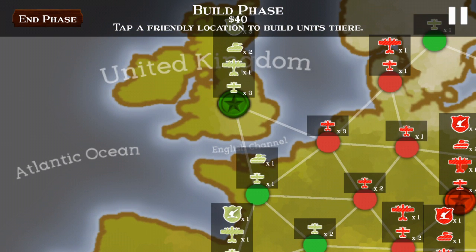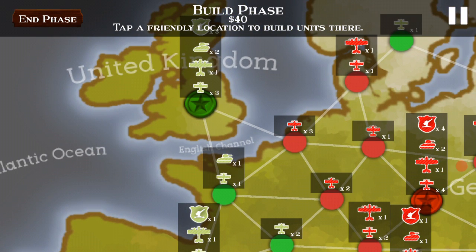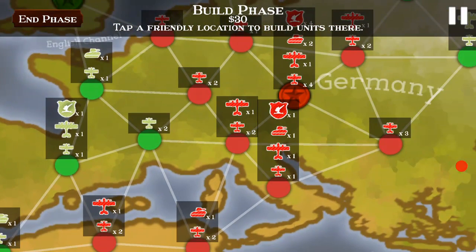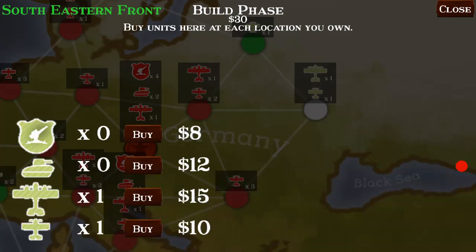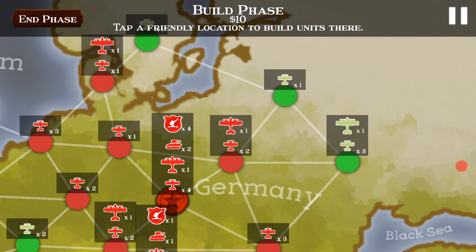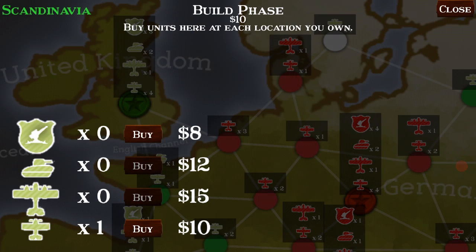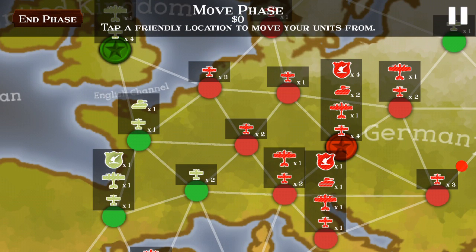There are several phases. First off, we have the build phase — tap a friendly location and build units there. The AI seems to do a first strike on the United Kingdom. I want to reinforce my weaker lines. This side over here is pretty medium — it's got some good defense and a few aircraft. I may buy one more aircraft for that, but I'm going to reinforce a few lines that are pretty weak — like this one with one fighter, one bomber. Oh my gosh. The build phase has ended.